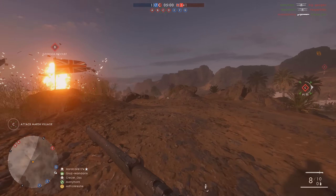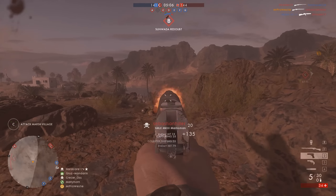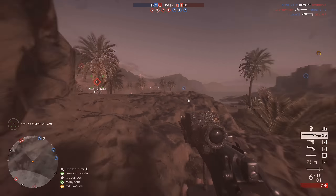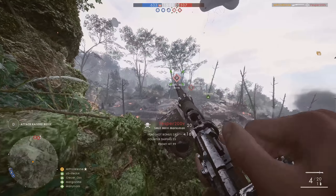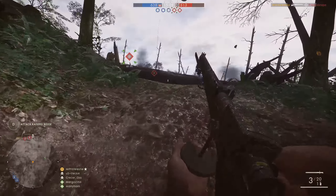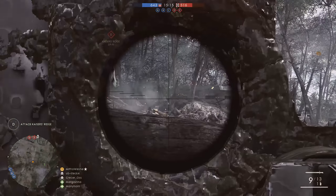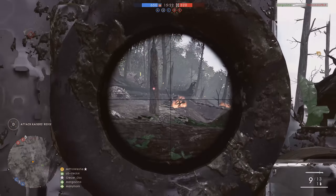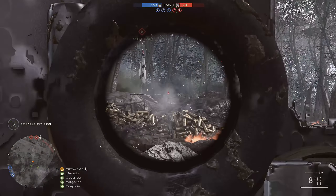Once you've got your primary sorted out, we need to look at what sidearm you're going to take, and that's really about preference. There are some high-damaging options, like the Mars Auto, which will come in handy if you want to follow up a shot with your pistol and finish somebody off — it will kill them pretty much in one shot if you've already hit them with a rifle bullet. Or there are faster firing options like the From a Stop, which might get you out of a sticky situation in close quarters. I personally really like the M1911. It's reliable, hard-hitting, and has plenty of rounds to finish off players who get a little bit too close.